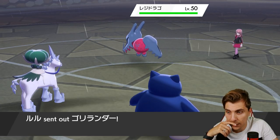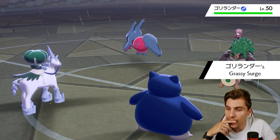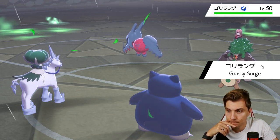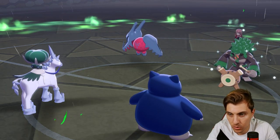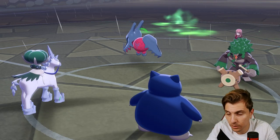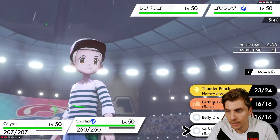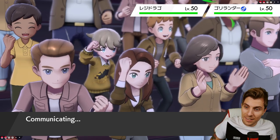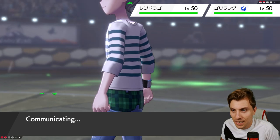Rillaboom has got access to Fake Out as well. What we could potentially do is Self-Destruct on Snorlax and Protect with Calyrex, because out of the two, my opponent is probably going to Fake Out into Calyrex. Let's get the Self-Destruct off — I haven't exploded my own Pokemon in a long time! If I can't see anything on the opposite side of the field protecting, we've got a pretty clean knockout the next turn with Ice Rider Calyrex.